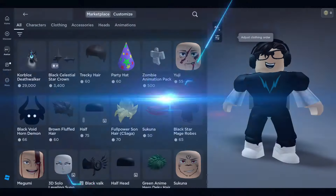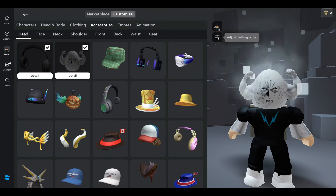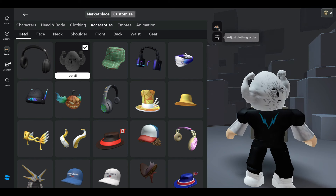Congratulations! After buying the egg, go to your avatar, click customize, and then click accessories, then head — and that is how you get the egg.